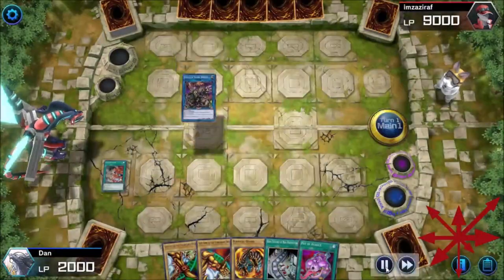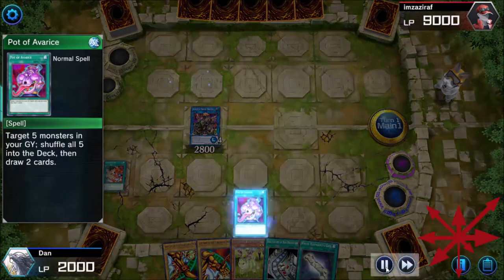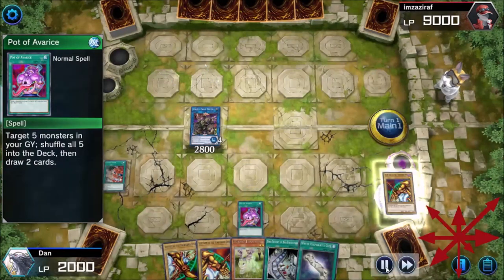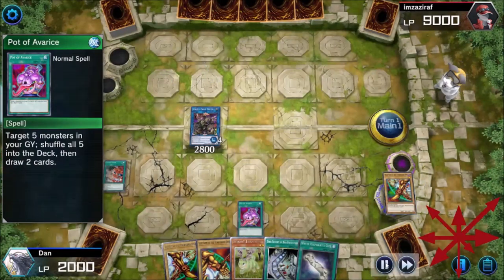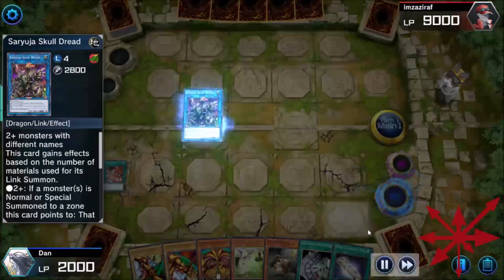This deck is bananas — you lied to me, you said it was ridiculously cheap to build! You can play this on a super budget and it'll just take you twice as long to get a win. Who cares? Surrender until you get a hand that has the win. Yeah, that's definitely a way to do it — it's not great for climbing though.